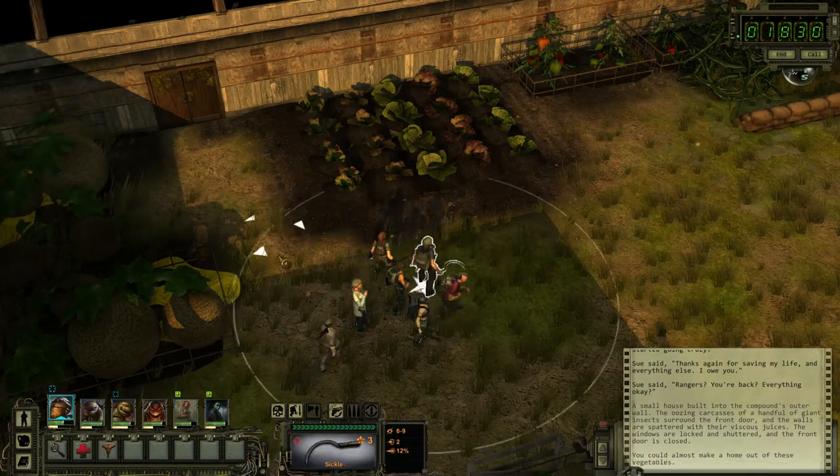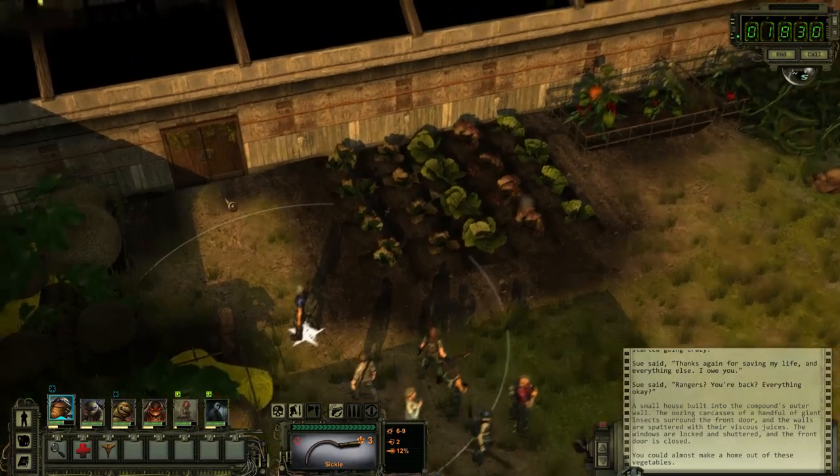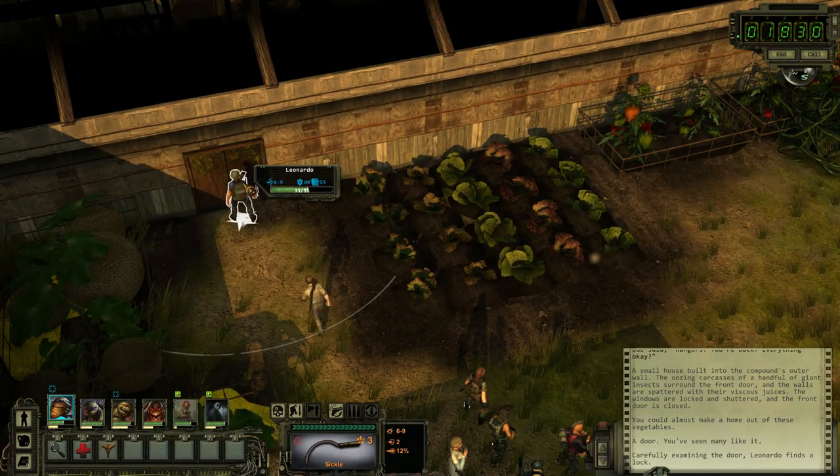Now we kind of got to figure out the rest of this area. So we're here. It looks like we've got a door here that we can enter, probably this whole section. And then we'll go out and explore the rest of this side. So let's take a look.